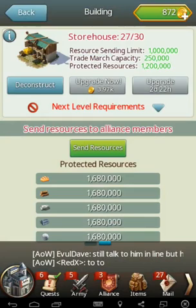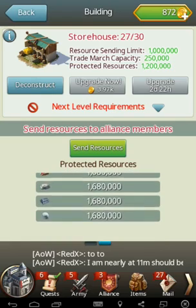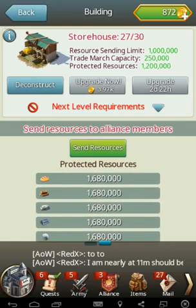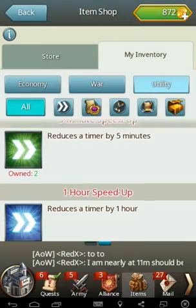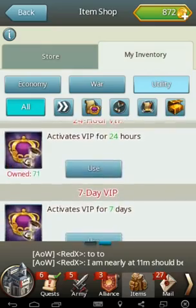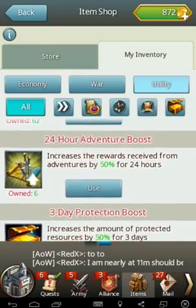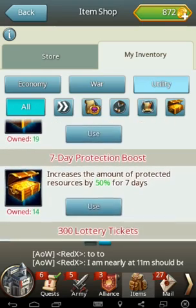First of all, your storehouse and your resources — that's the main reason guys are going to hit you, to farm resources so they can grow. So have a good idea of what your current resources are. I'm currently at 1.6 million, unboosted. The protection boosts — you get tons of them off quests. They're pretty handy.